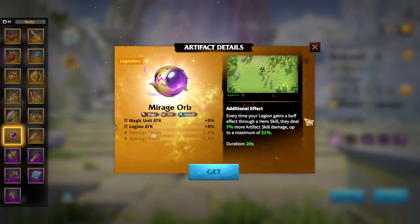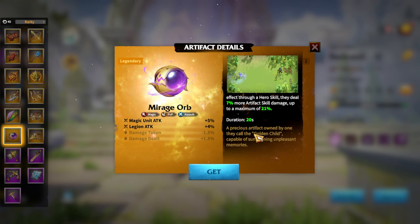The most important additional effect: every time your legion gains a buff through a hero skill, they deal 7 percent more artifact skill damage, up to 21 percent, with a 20-second duration. Since Bertrand and Doha give each other a lot of buffs, this will be useful 100 percent of the time. This makes Myrage Orb the most perfect artifact for this hero pair.